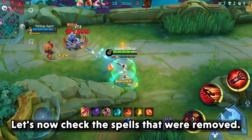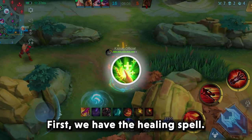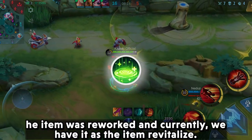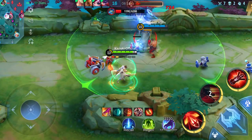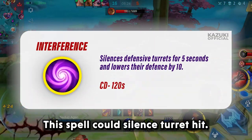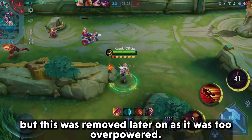Let's now check the spells that were removed. First we have the Healing Spell, which was reworked and currently exists as the item Revitalize. Another one was Interference — this spell could silence turret hits, but it was removed later on as it was too overpowered.